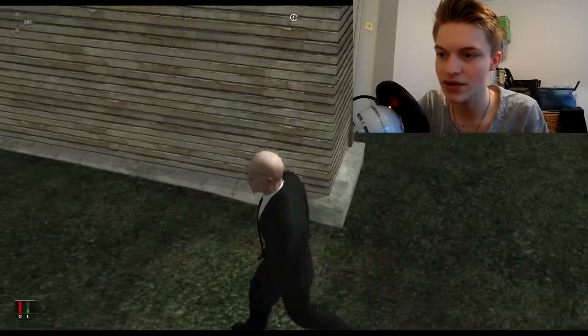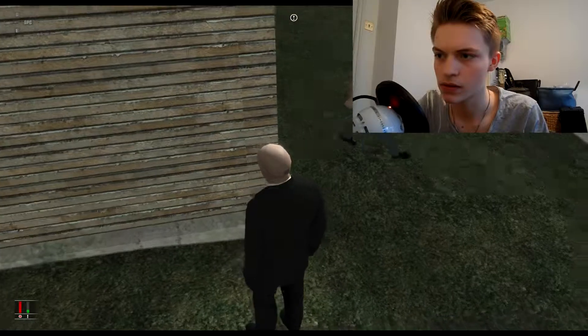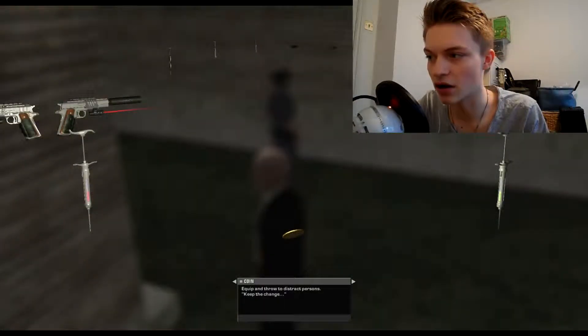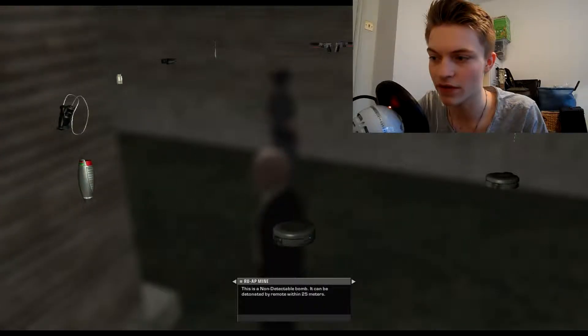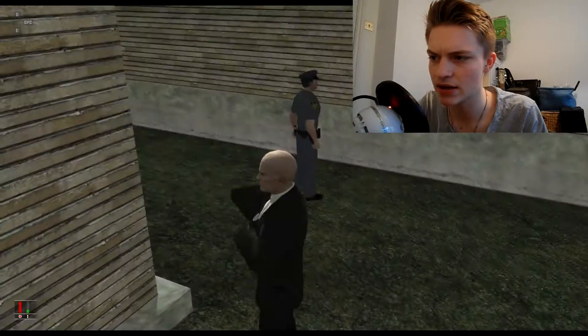You're going to go to the side and you want to get him lured out. So you need to open the door and use your coin. I've tried this so many times already - it's really tricky. You need to get him out. There we go. So now he's outside like this.